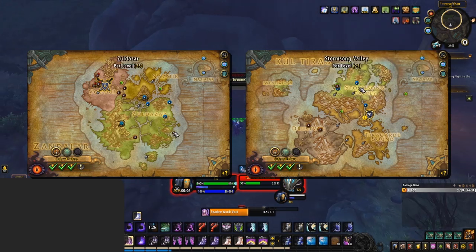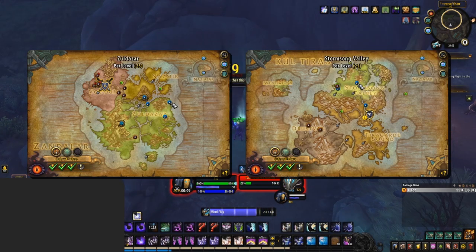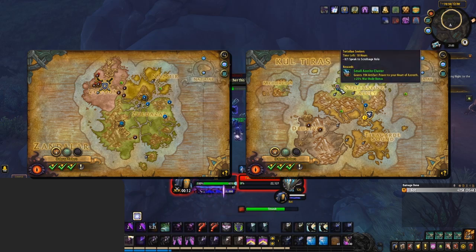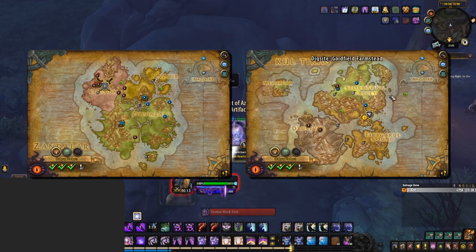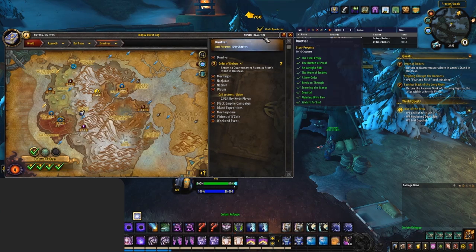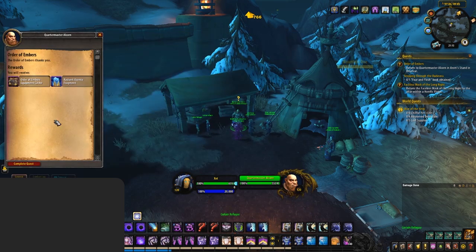Starting off, we've got everybody's favourite — the daily AP swoop. Simply go around Kul Tiras, Zandalar, Nazjatar, and any warfronts that you currently hold, and complete any daily quest that rewards artifact power. Every day you also gain a new emissary, and completing these also rewards you with some more bonus AP.